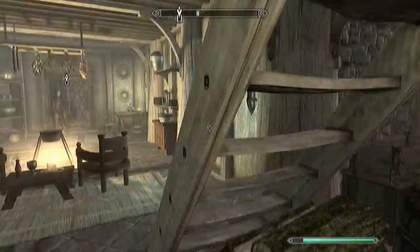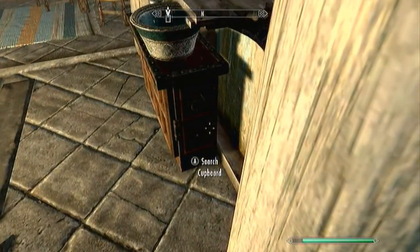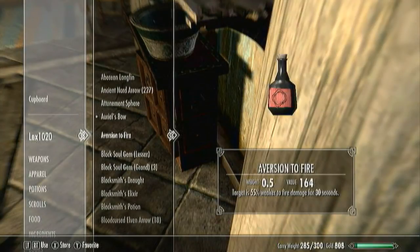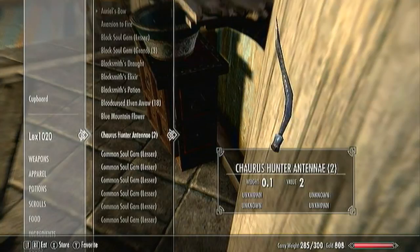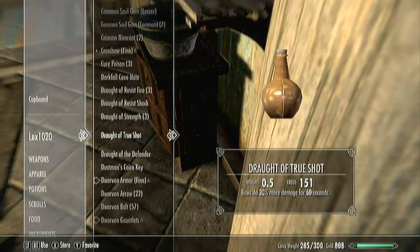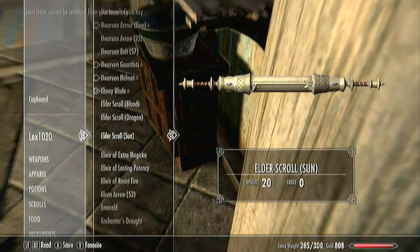I still don't have an alchemy lab. That's okay. I'll just keep shoving everything in this infinite cupboard. I'll keep all of these — might as well. I can sell them. I can't get rid of the Elder Scrolls, but they don't weigh anything. Wait, yes they do — they weigh 20 pounds each.